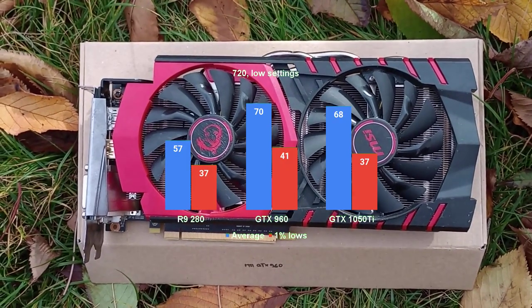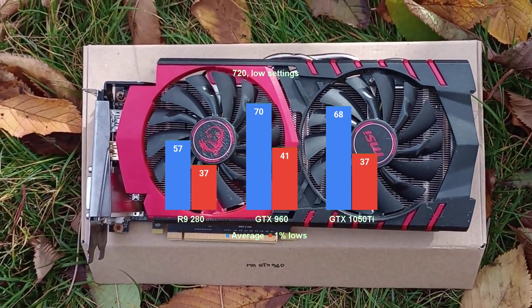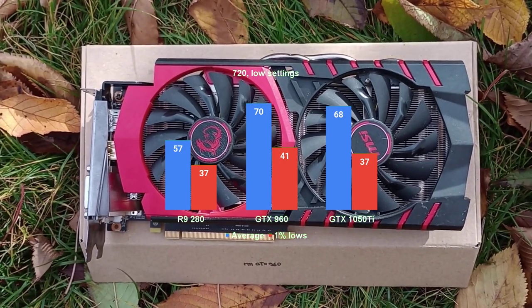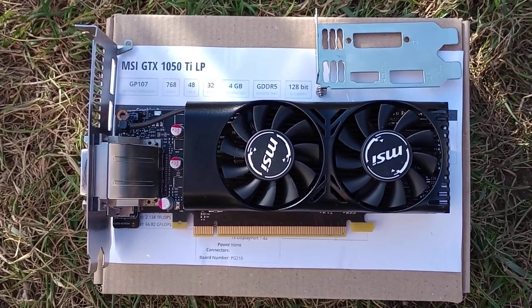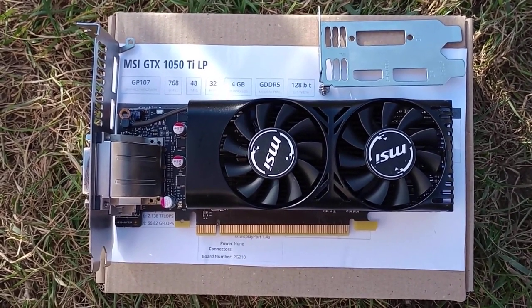The other interesting comparison is between the two newer GTX cards and the R9 280 featured in the previous video. As seen on screen, despite being of somewhat similar performance, the Radeon seems to be consistently outpaced by the GTX cards. The GTX 1050 Ti will get to run this benchmark again in the following installment of the series, which focuses on the CPU side of things. Make sure to subscribe so you don't miss out.